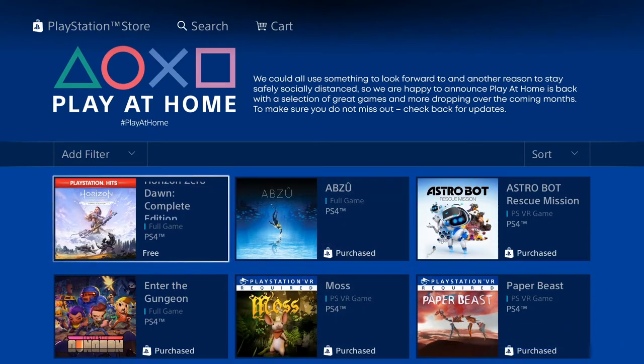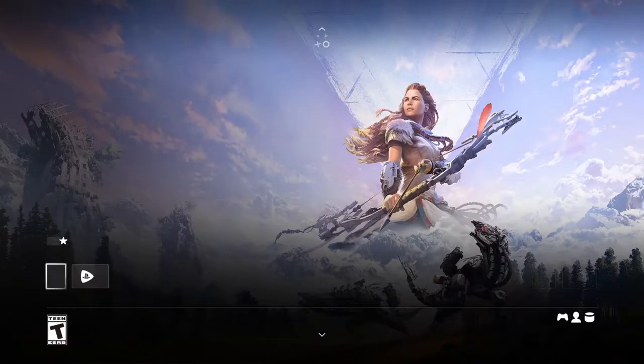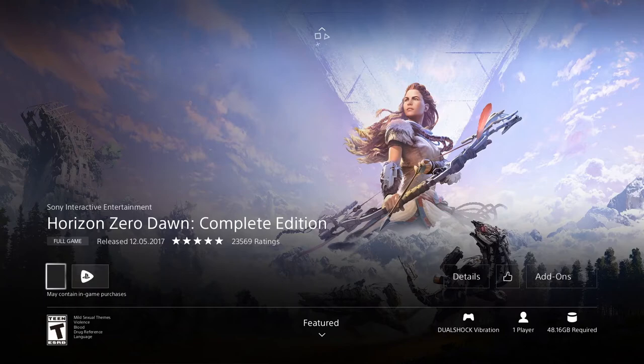Horizon Zero Dawn Complete Edition with the DLC is listed right here. It's a PlayStation hit game that's usually on sale for around ten dollars, but you can save that ten bucks and grab it for free right here.